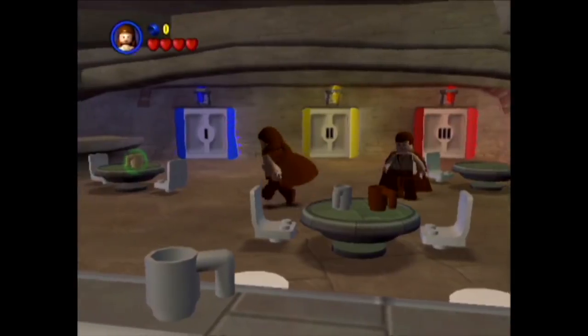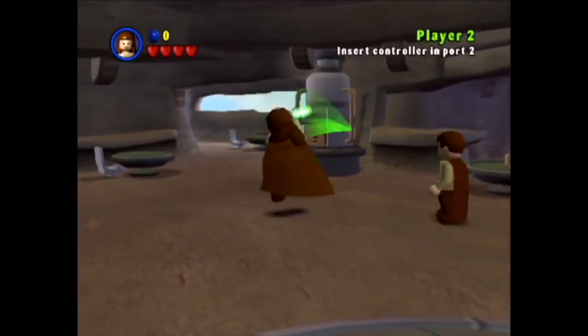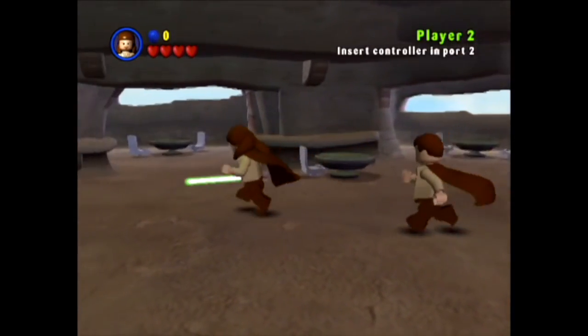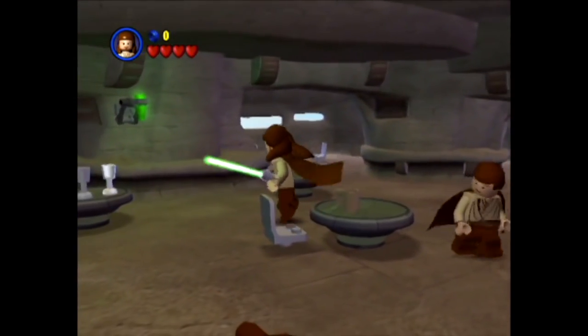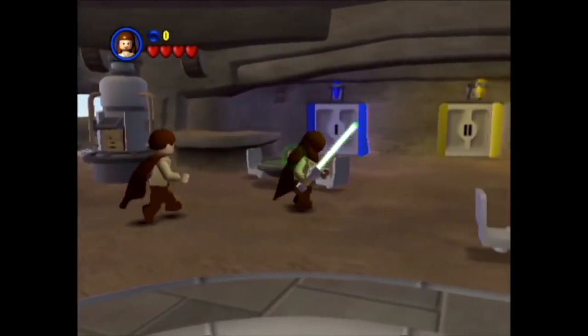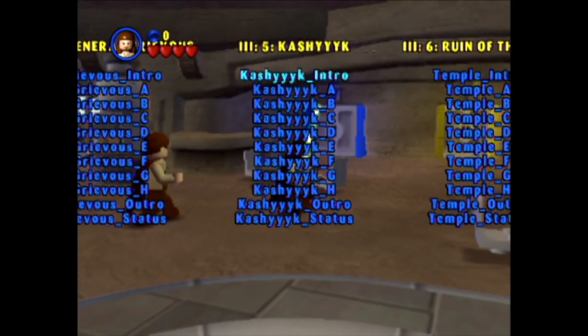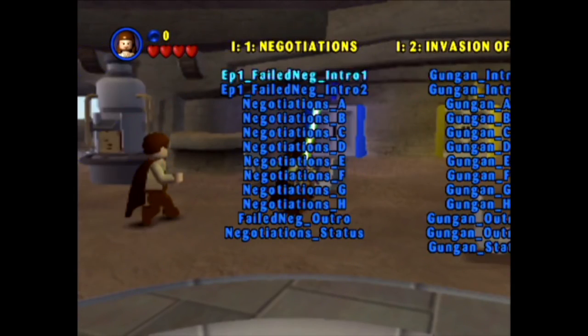The first thing you'll notice is that it's not Dexter's Diner as the hub - it's the Canteen. So we had a completely different hub in this build, which you can see has got the doors and everything.